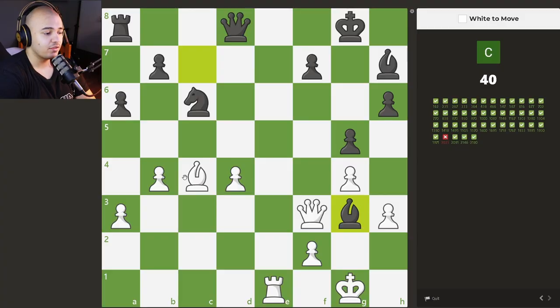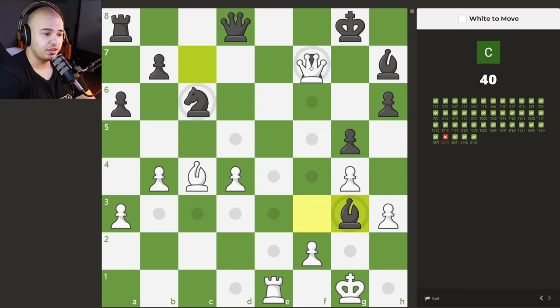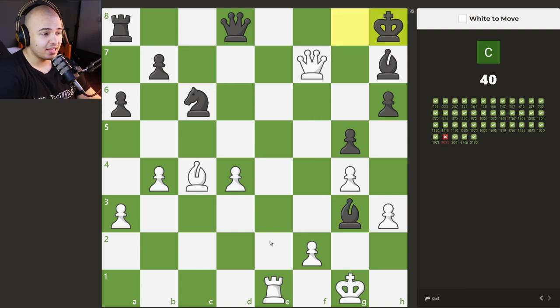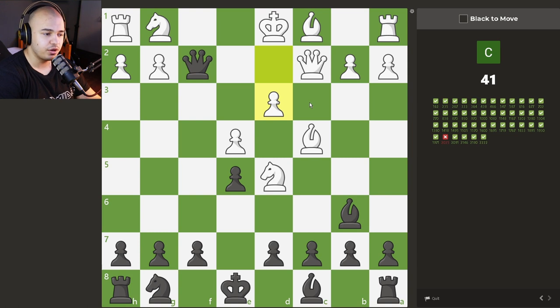Let's do 41. What do we see here? We have a bishop and a queen teaming up, a rook also closing the file. Queen takes the pawn here, and I think we play the spectacular move of rook to e8 — deflecting the queen and then giving checkmate on the dark squares. Rook to e8, queen takes, and this is just checkmate. Nothing can stop it. 41 done.